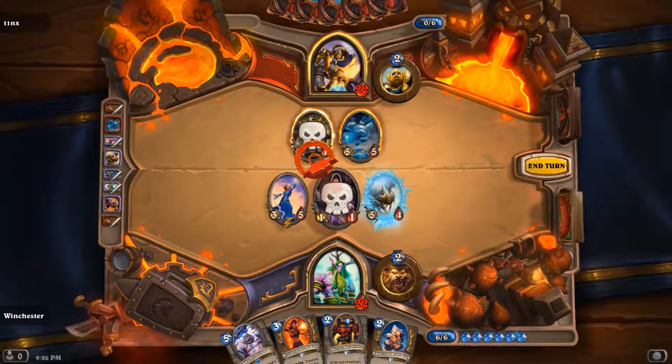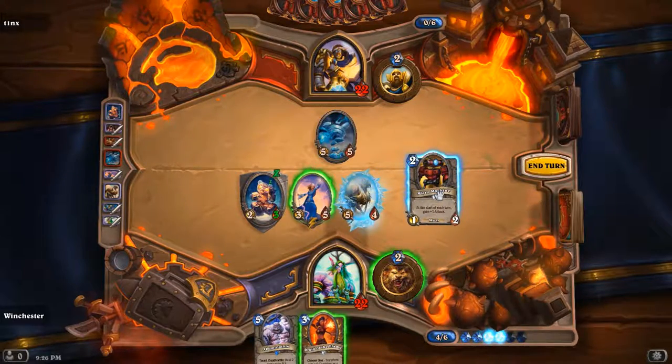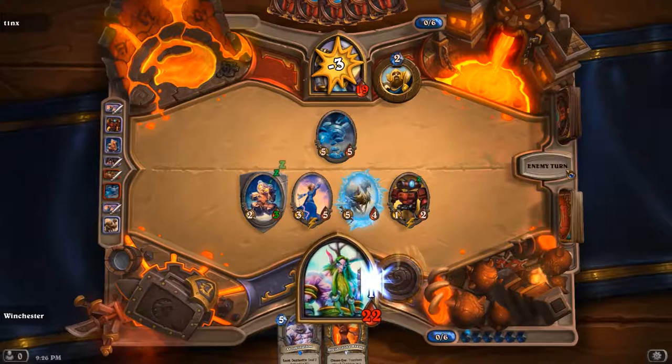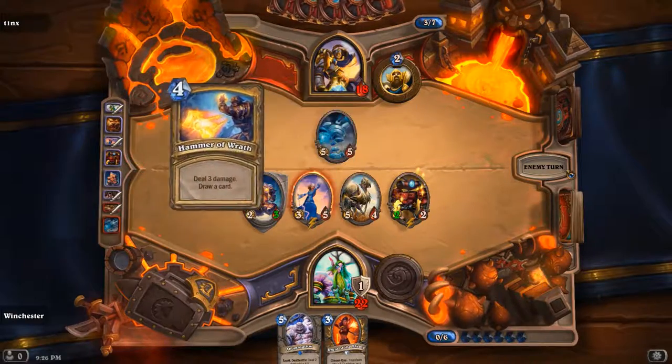I would probably Druid of the Flame there, put it as a 2-5. My hand is fine. If he Consecrates, it's not that great because he still has to get through my Anodized Robo Cub. He has 5 cards in hand and just drew another. Another Hammer? Jesus — double Hammer. Do I have a Swipe? I think I have a Starfall. I don't know if I have a Swipe. Argent Protector — screw that.